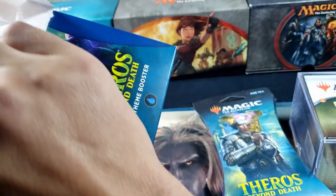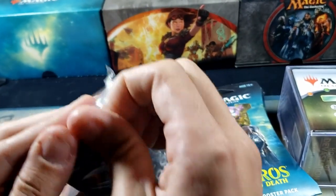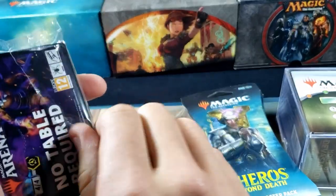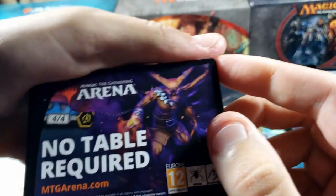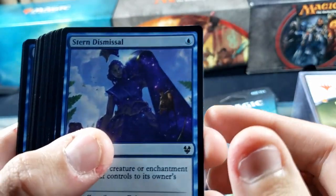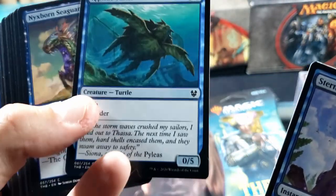Let's rip it open. We're gonna try and save the packaging here. Hope everybody's doing well, staying safe. They didn't have a black booster pack, which is what I would normally look for because I am a swamp guy. But here is our blue booster in this nice little packaging. As usual, we get some sort of Arena card — nothing on there. All right, let's go through here. We've got Stern Dismissal — that's actually a pretty wicked looking turtle.